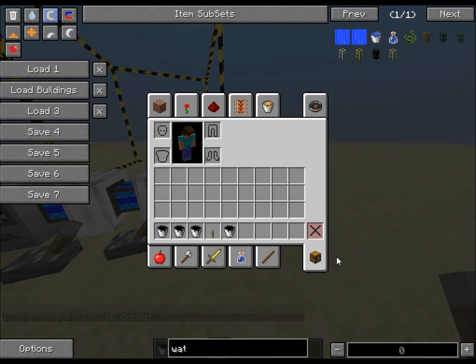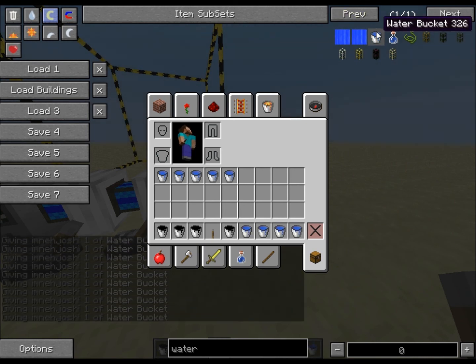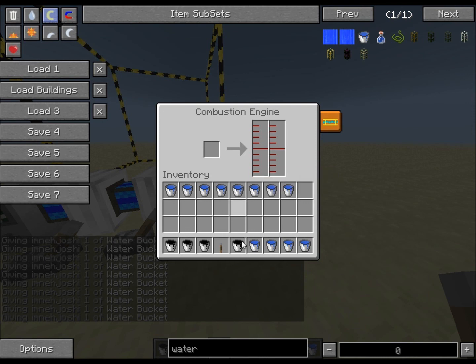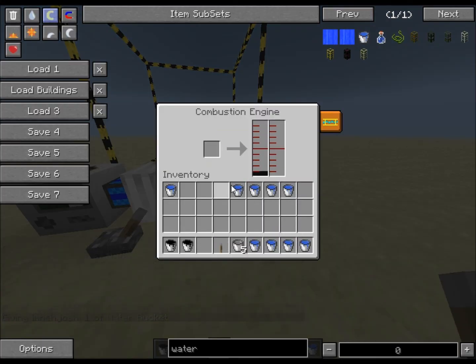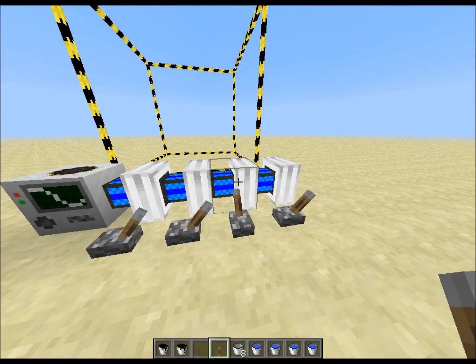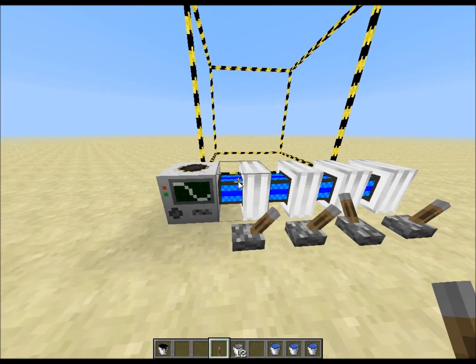I need three buckets of water per engine, so three times four is twelve — twelve buckets of water. One through twelve, yeah, I'm going to be able to do this really easily. That's done. Oil, water, water, water, and water.